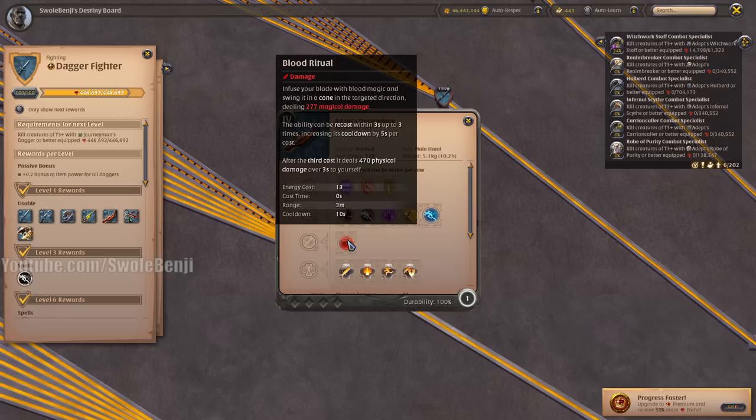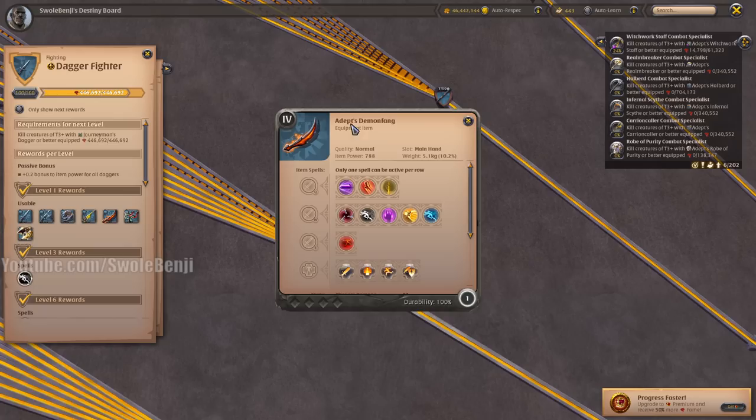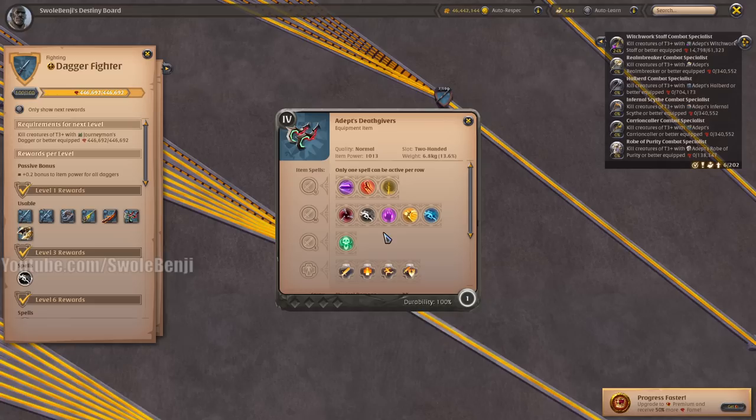The Demon Fang is a pretty crappy weapon — there are other weapons that deal way more damage more efficiently. It's kind of a meme weapon. It used to be the Black Hands, which got removed from the game and used to be the best Corrupted Dungeon weapon in the entire game, sadly. But it's gone now.